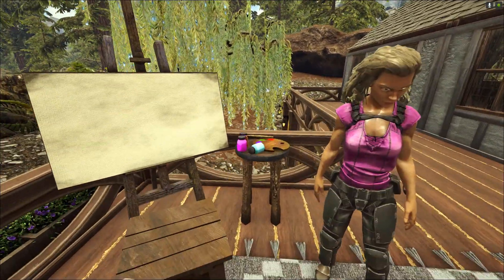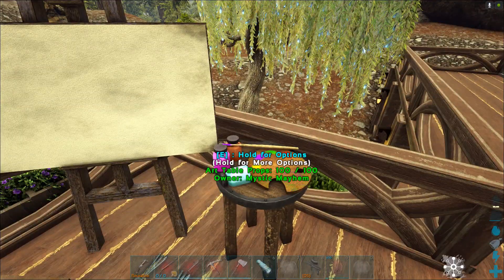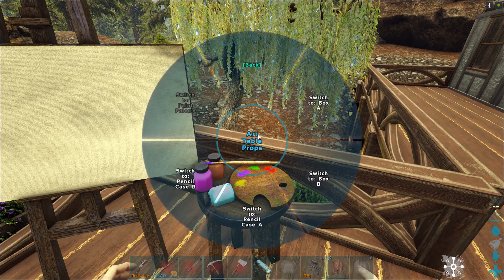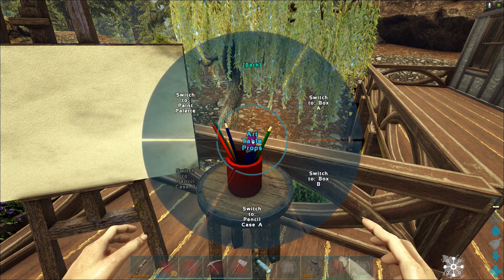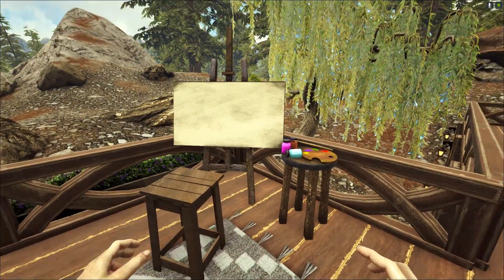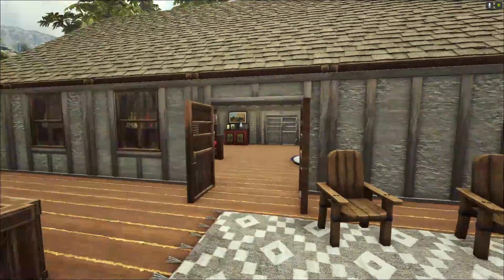Here's another little example — this little paint palette. If you look at the structure variants you can switch it to box B or a pencil case. We want the paint palette because somebody here is painting a picture — a beautiful picture of this tree.